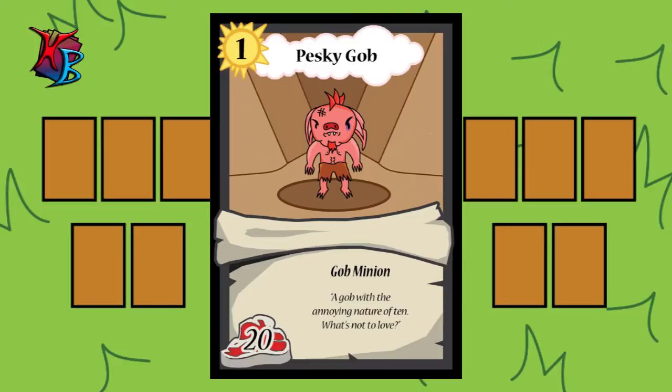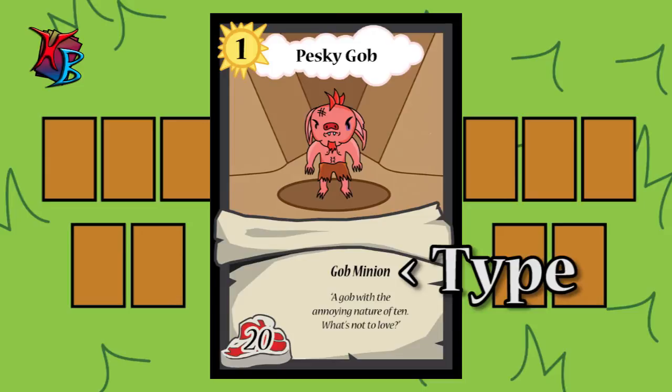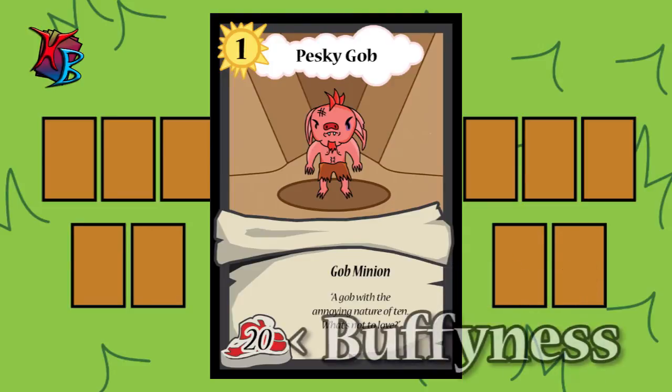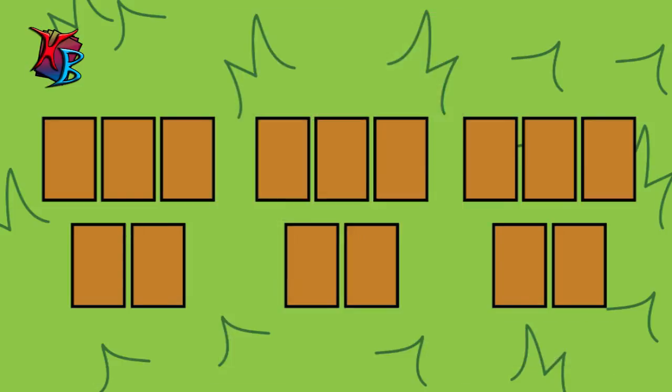The third aspect of a minion card is type. Pesky Gob is a gob minion, which means any effects that can target gobs or minions can affect Pesky Gob as well. The fourth aspect is abilities — sadly, Pesky Gob has none, as seen by his italicized flavor text. We will see abilities soon enough, along with how the fifth aspect, buffiness, also affects gameplay. A little hint: the higher the number, the better.